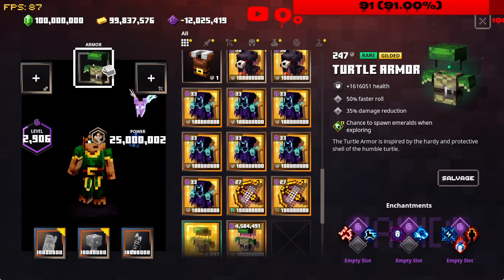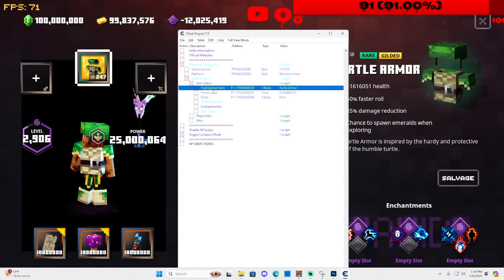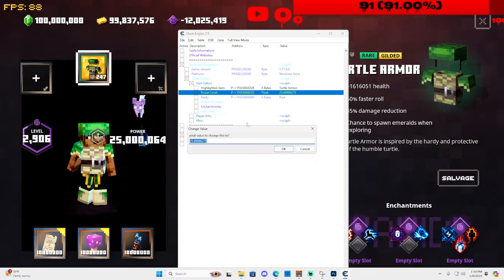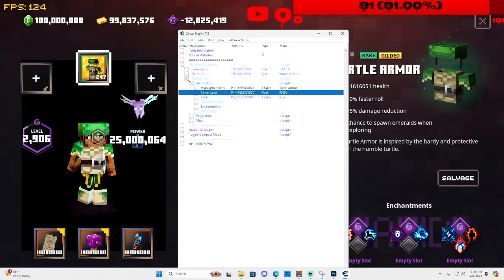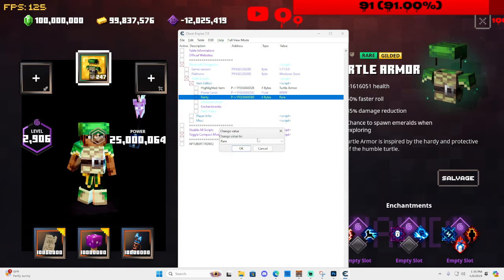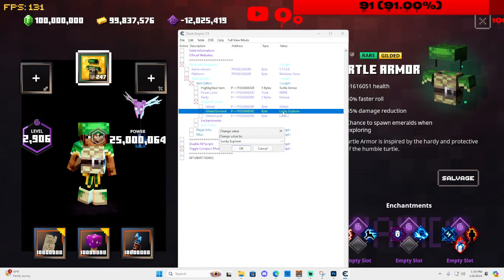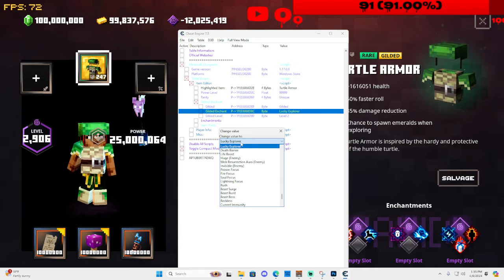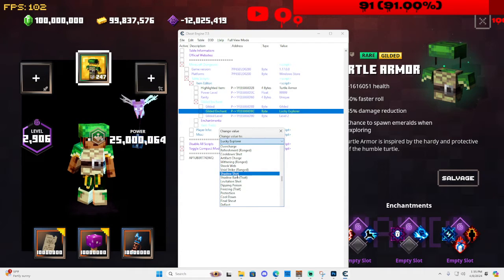So I've now got turtle armor. Next, click on Power Level — we're going to change it to 99999. As you can see, it allows that. Then we're going to change Rarity — click Unique. For Gilded Enchantment, we'll make it gilded; you can choose gilded or not. Then we're going to add Lucky Explorer. This is where you change your enchants — you can change to any enchant. I'll just put on Swift-Footed for this example.